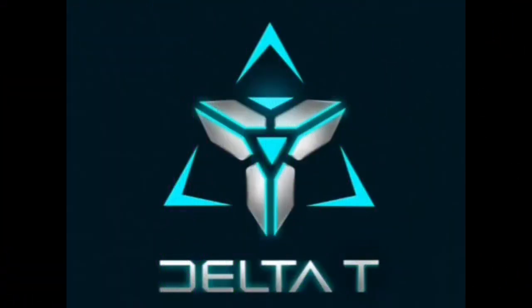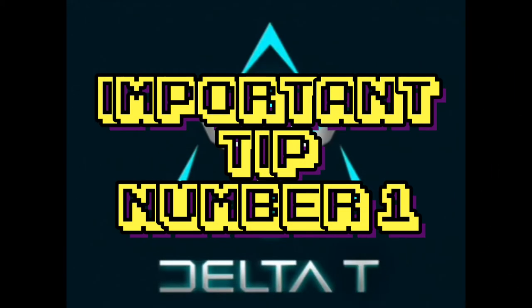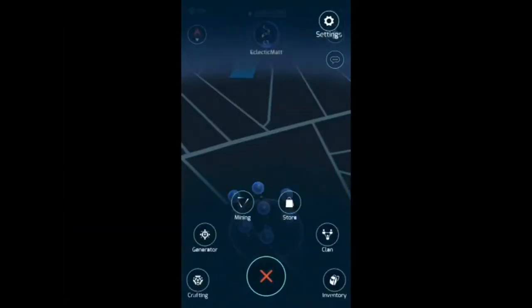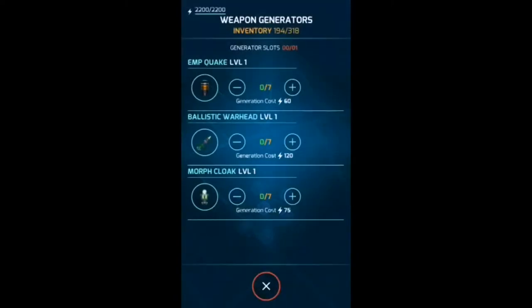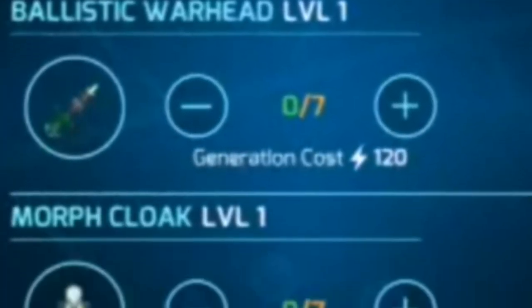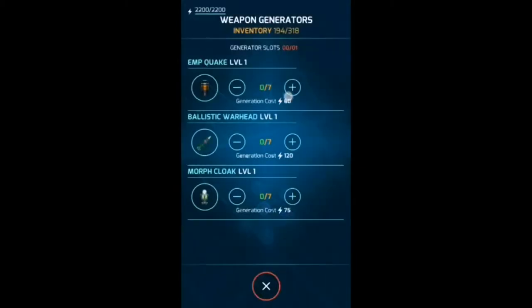Moving on to item 1: generating items and scrapping. This is my important tip number 1 for new players. Get into the habit of generating weapons whenever you load up the game or every few minutes — just whenever you remember. Generate some items. Even if you have weapons, generate some more. EMPs are the cheapest to produce in terms of energy cost, but you can always get that back by scrapping the items. Just keep popping into that little menu and generate weapons whenever you can to fill up your inventory.